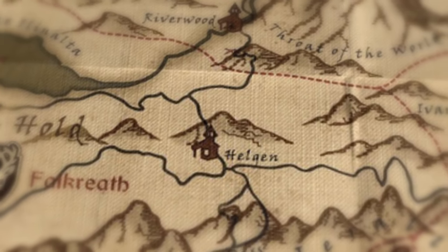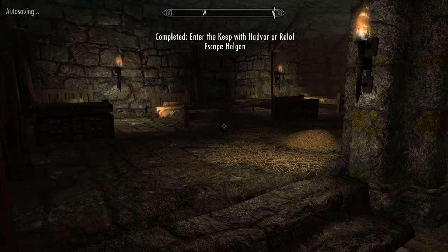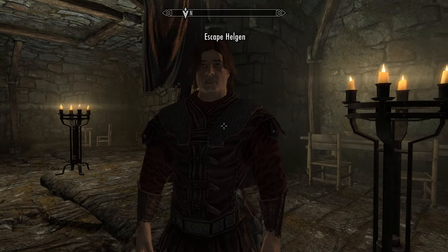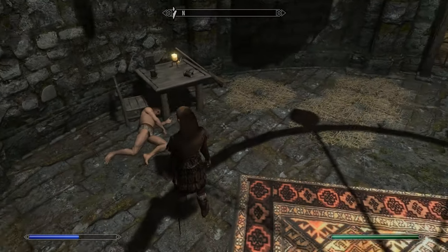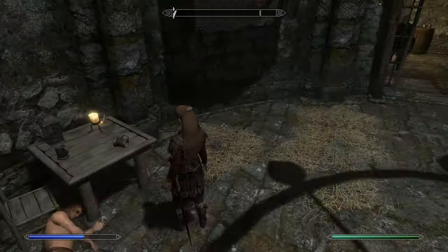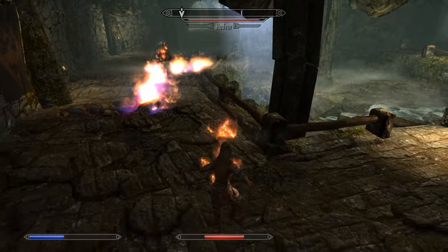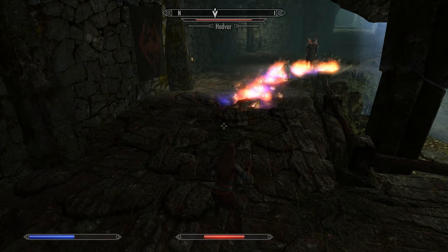Back to the guide: when you're escaping from Helgen you have to choose between Hadvar or Ralof. For the purposes of this guide I'd suggest you pick Hadvar — he's the Imperial, by the way. Make sure you pick up one of the brooms; this will be handy later on, don't sell it. Loot everything you can, remember the weight-to-value ratio, then just fight your way through Helgen and follow Hadvar down to Riverwood.